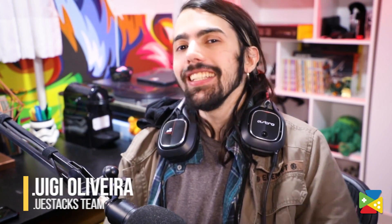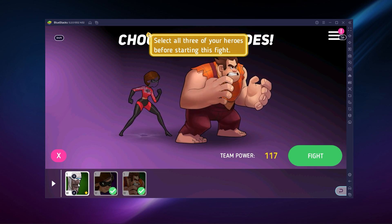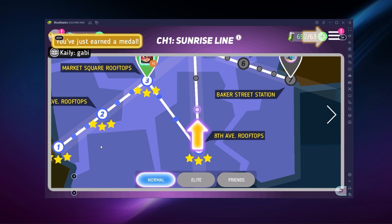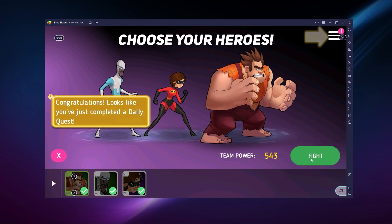Disney Heroes Battle Mode is the newest RPG — a savvy Disney and Pixar dream come true. This game features a collection of characters you can use from your favorite series and introduces you to a whole new video game world discovered by Wreck-It Ralph and Vanellope.